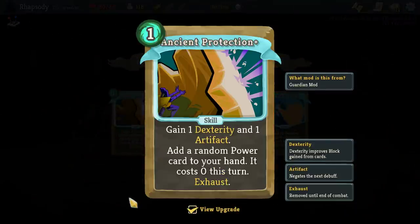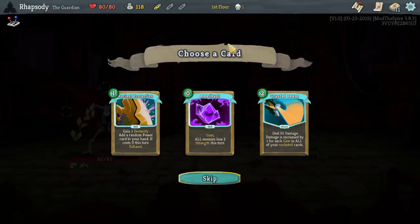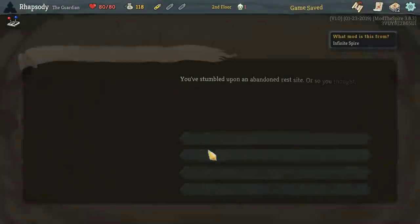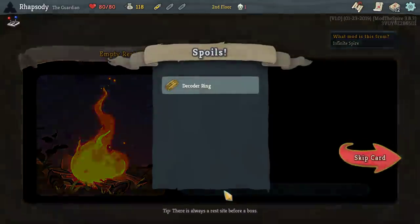Ancient Protection gives me a zero-cost card, so I guess that's also a trigger towards Stasis Engine. I'm going to take every copy of Ancient Protection and Ancient Attacks that I find. Upgrade, remove — we'll go for the random relic.